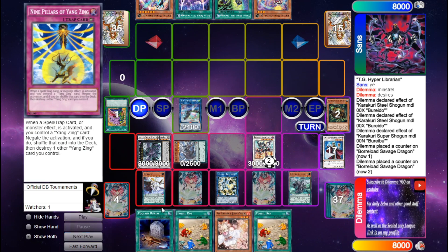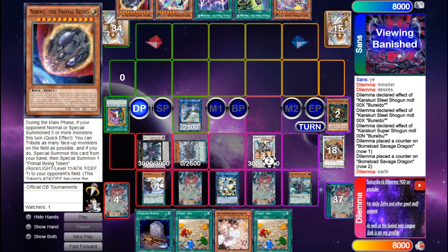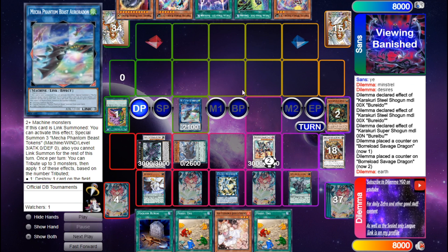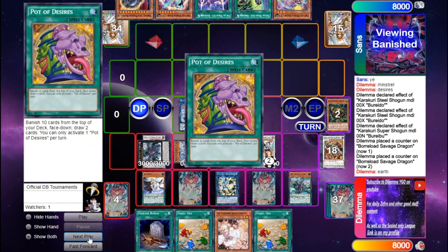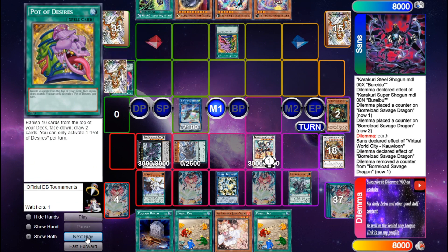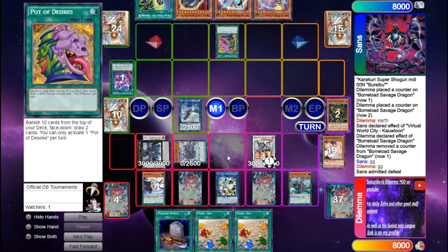End board is Nine Pillars, Divine Strike, Ash, Calamities, Savage Dragon. He drew Nib as his sixth card. Savage negates it, he activates Desires, I chain Ash, and he leaves it there. So if this video hits 50 likes I'll post the decklist. Remember, once we hit 700 subs there will be a giveaway for a three-day donation code.